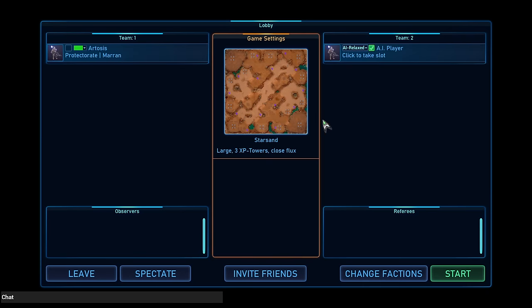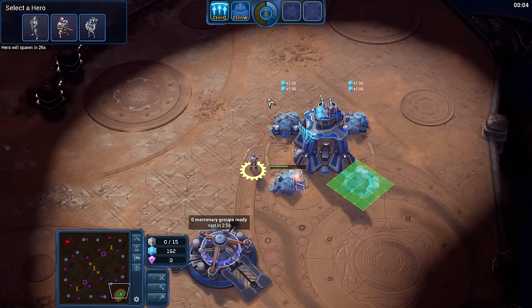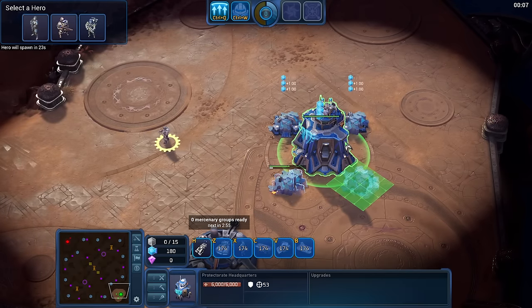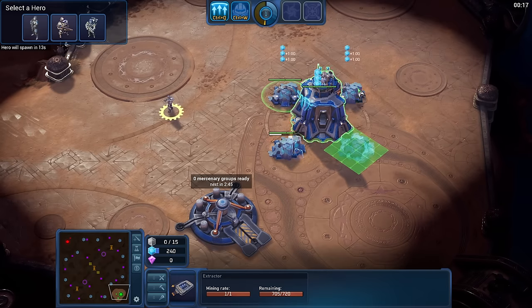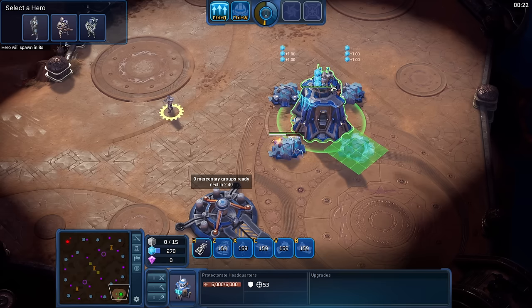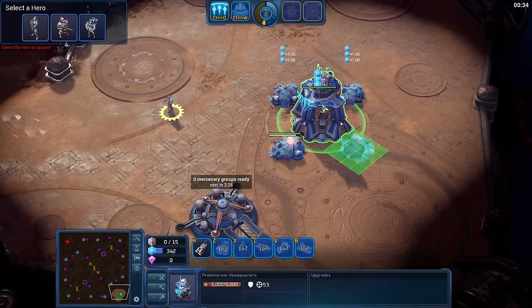We'll just start up the game real quick against the AI so I can show you a couple of things. Your worker, this is your main building, this is your Mercenary building — this cannot be killed, by the way. It has a countdown until you can get Mercenaries. These are the Hexite crystals upon which Extractors get built. As you can see here, it's showing you your actual income. These Hexite things give you one Hexite per second or so, and the main building gives you plus four.